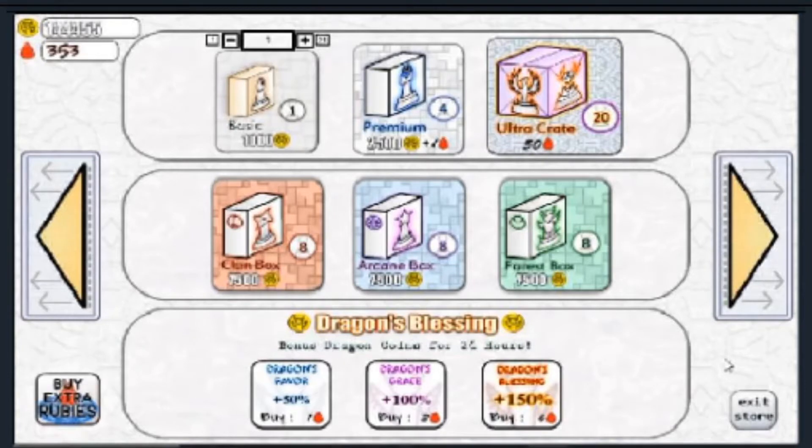When you first load up the game, you receive one Queen; however, you can always gain more Queens and Princesses. The first way to gain more is to buy boxes. They can both be found in the Basic, Premium, and Ultra box. As Princess is a rare unit, you have the highest chance of receiving it in the Premium box, and Queen, being an Epic unit, is most likely to be found in the Ultra box.